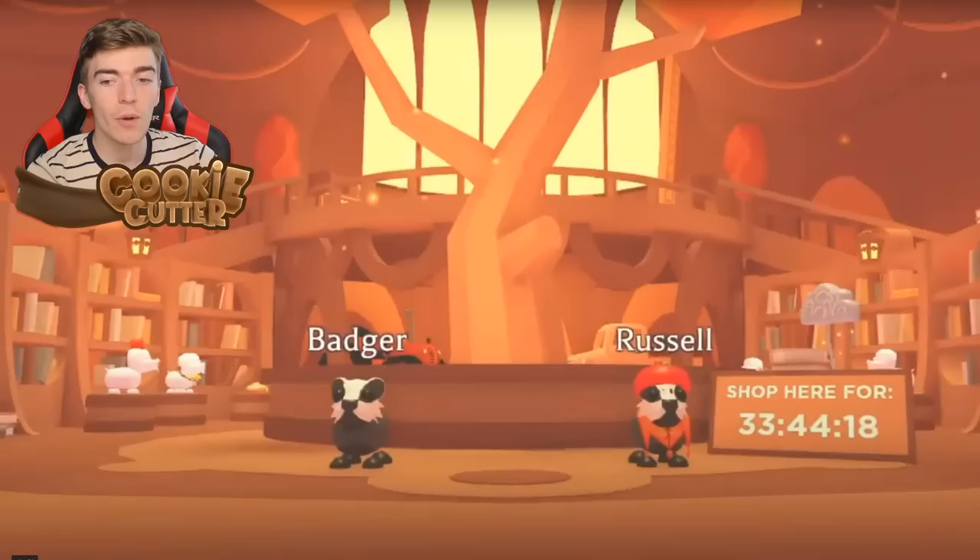We're also getting this brand new building. As we can see in this screenshot, it says that you can shop here for 33 hours, 44 minutes, and 18 seconds. There are two characters here — one is called Russell, which is a new character you can speak to. And of course there is the Badger Pet, which is going to be purchasable.